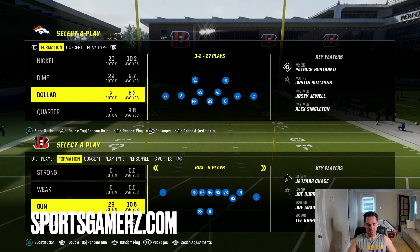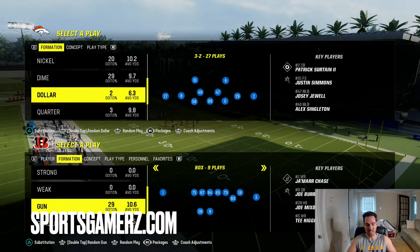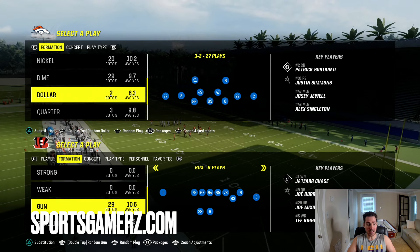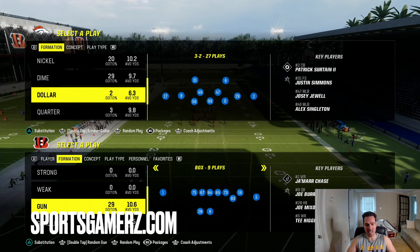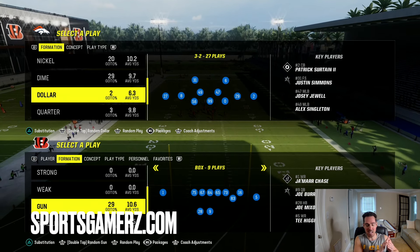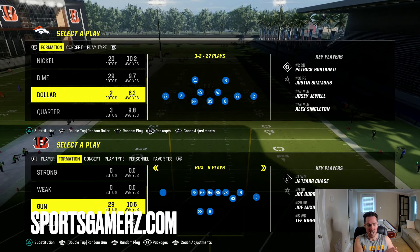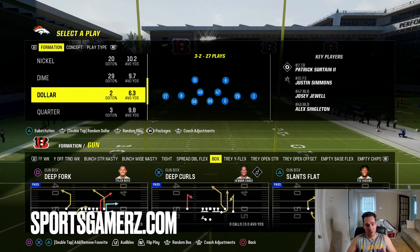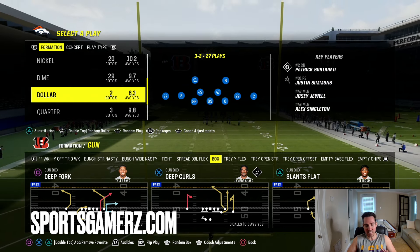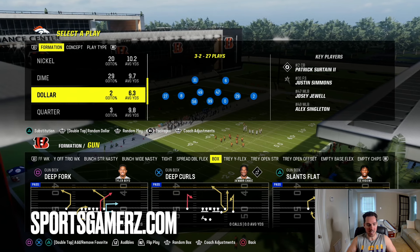It is your boy Duke, back here from sportsgamers.com. In today's Madden 24 video, I want to talk about the gun box. The gun box can be found in the Denver Broncos offensive playbook, and this is the best offense in the game that I haven't seen anybody use. This offense has one of the best plays in the entire game — the deep fork.